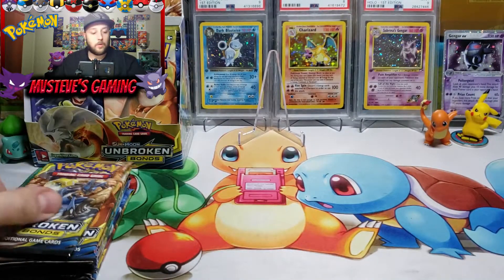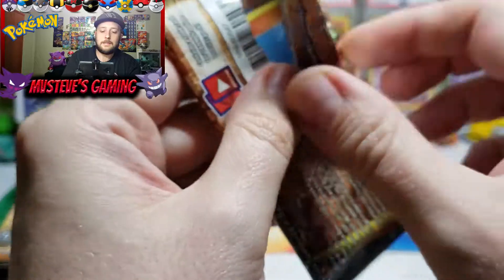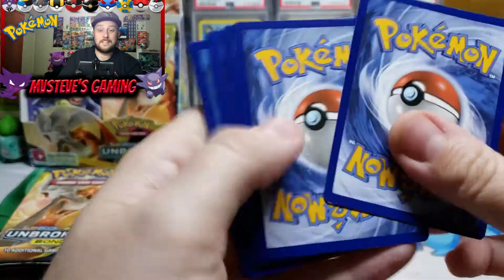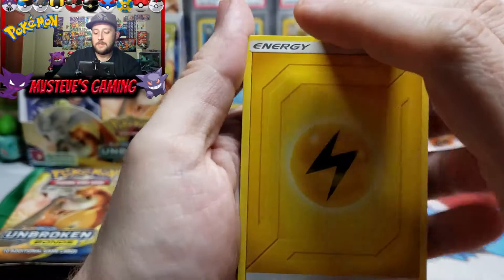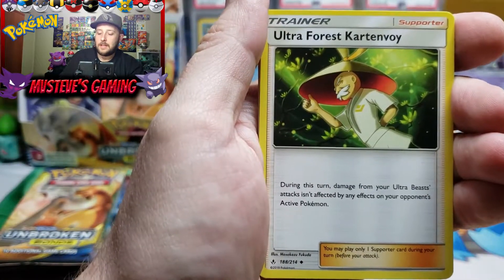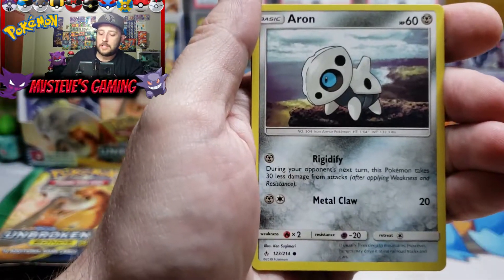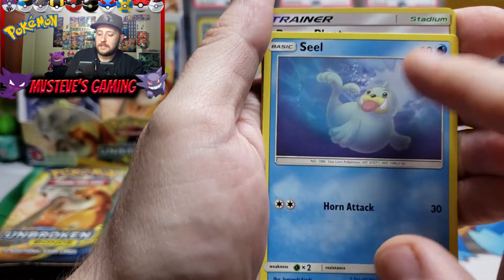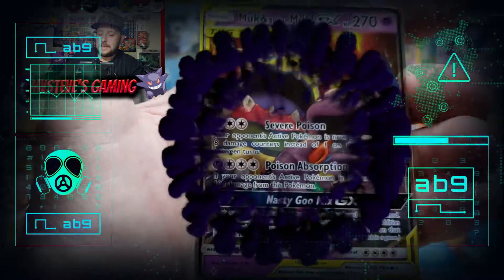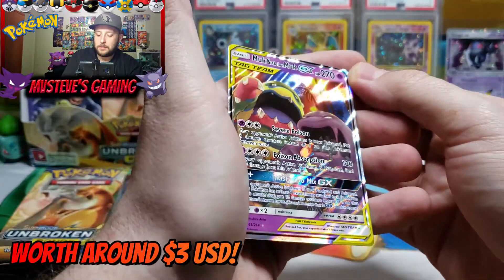We have the Melmetal and Lucario tag team duo for the next pack. There's the code card. Golbat, Ultra Forest, Metapod in a forest, Geodude doing pull-ups, Porygon, Froakie. Hey Aaron — there's a Seel, barreled into the ice underneath the ice, Power Plant reverse holo. And for our rare pull we get none other than Alolan Muk — a GX card! There you go, can't complain.